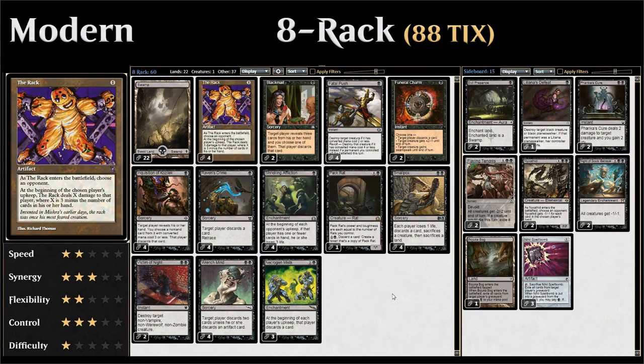Hello and welcome to another episode of Friendly Friday, a weekly series where we take a look at a budget, standard, or modern deck. This week the patrons of the channel voted for 8 Rack in Modern, which is a mono black discard deck built around the card The Rack, a pretty old card that got reprinted in Time Spiral thanks to the time-shifted cards, which is why we have access to it in Modern.